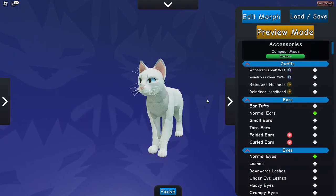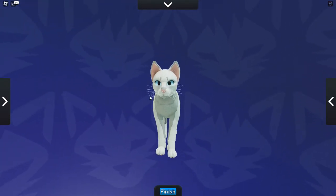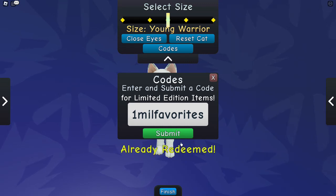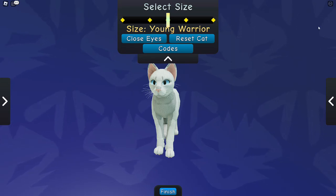Short video but still a good video — just shows off a little bit. Anyways, this is the code again: 'one mil favorites.' It's for when your game got a million people to have it as one of their favorites. So be sure to like and subscribe, goodbye!